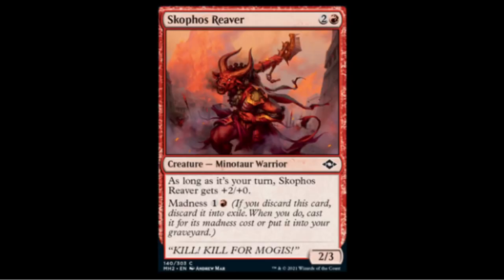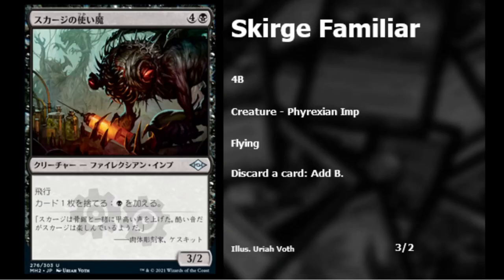Colfenor's Reaper — one red two colorless — a 2/3 that gets +2/+0 as long as it's your turn, making it effectively a 4/3 on offense. For madness you can cast it for one red and colorless. Not gonna see Modern play, doesn't do enough — might be decent in draft.